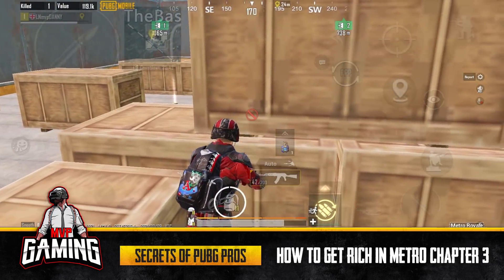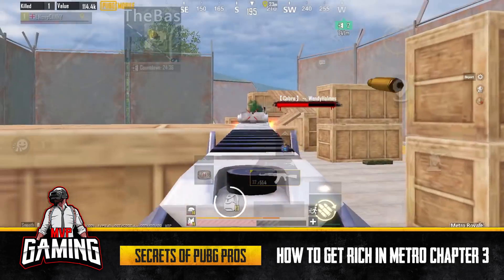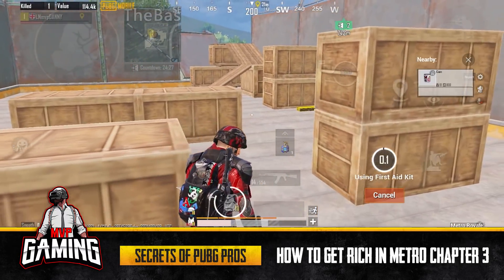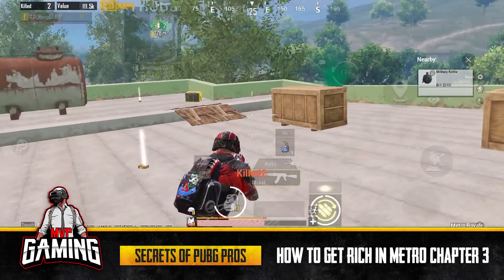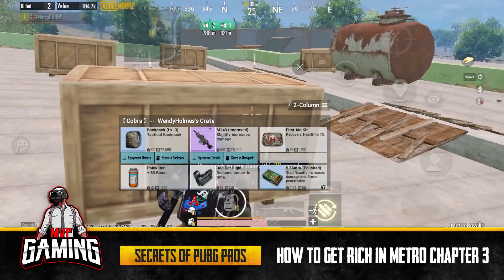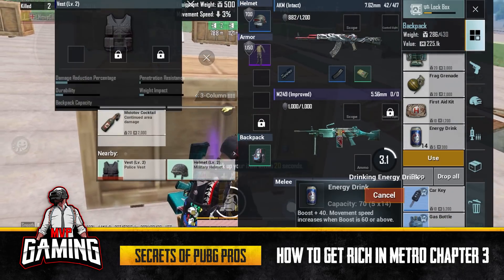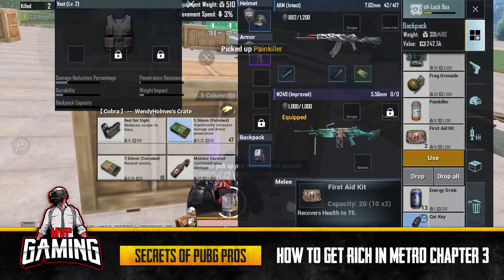Now I'm going to kill the boss — that's what you want to be doing to get gear. Target his head to break his helmet; as soon as the helmet breaks, you do the real damage. You really don't need a lot of gear to kill these bosses, just play it smart. Look at that — the boss dropped a Level 4 improved M24, an M249, and an SLR. Get rid of the repaired SLR, drink an energy drink for the boost, and I've jumped up to Level 3. I can even upgrade my backpack.